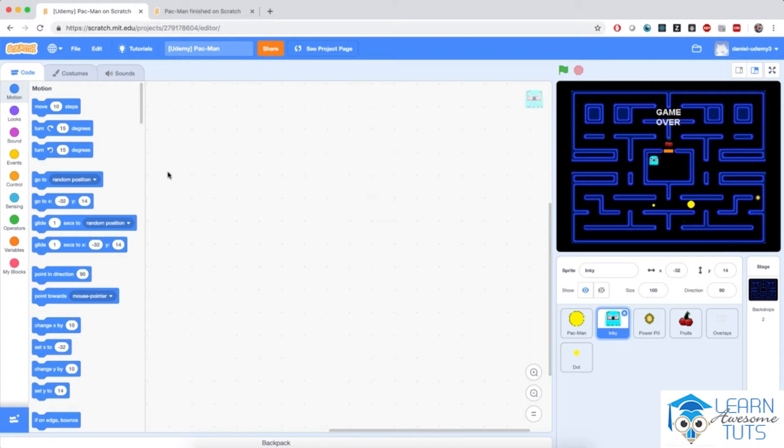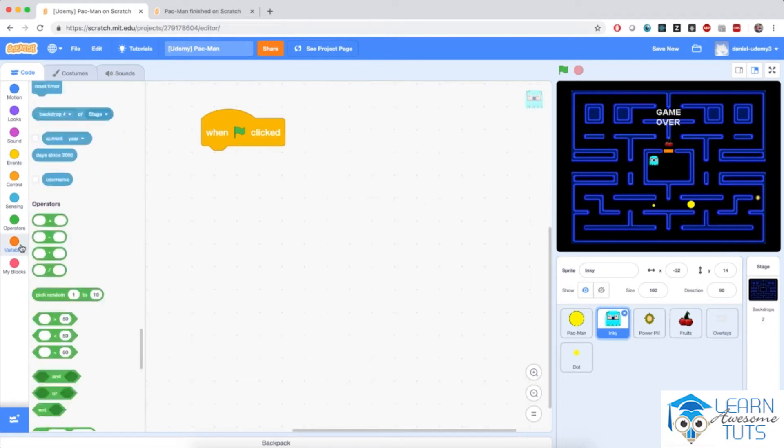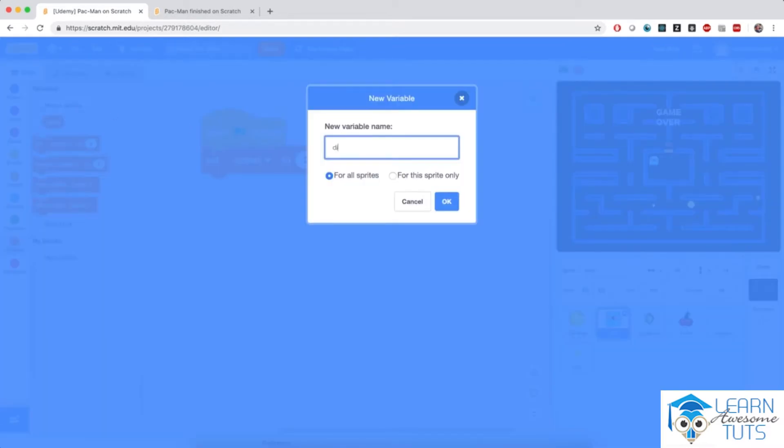Let's click on the Inky sprite and bring in the green flag click block. Both Pac-Man and the enemies will have that speed and direction logic. So I'm going to create some variables. I'm going to make a variable called 'speed' for this sprite, private to this sprite.